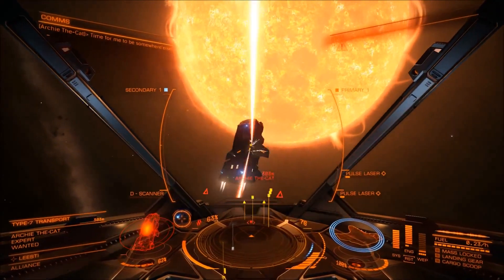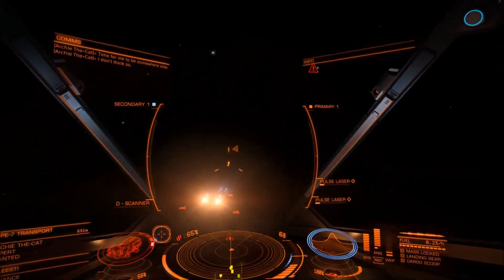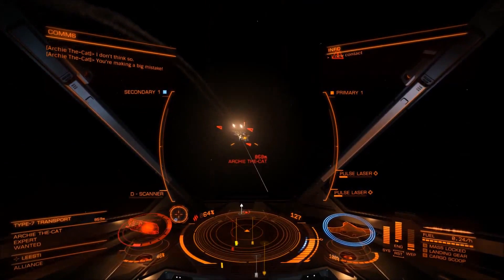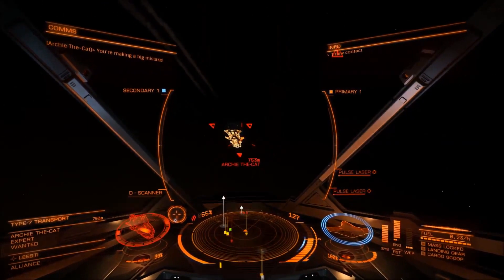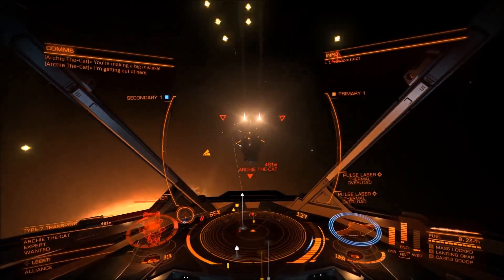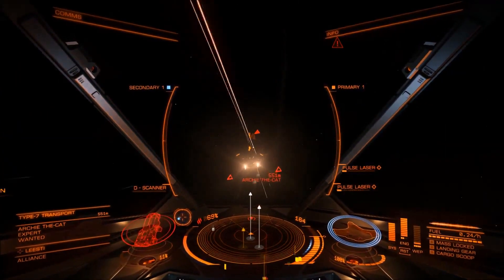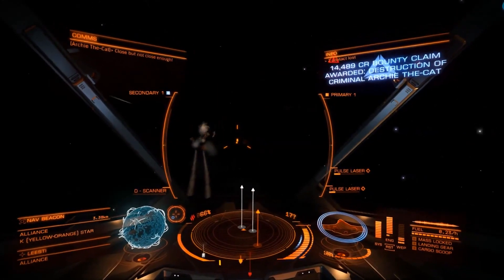Obviously the best targets for an Eagle are small ships like sidewinders, other eagles, and haulers. But you can always attack heavier ships like a Type-7 transport by staying behind them and destroying them slowly. It is very easy to use the Eagle's speed to get behind enemy ships, stay behind them, and collect the bounties.